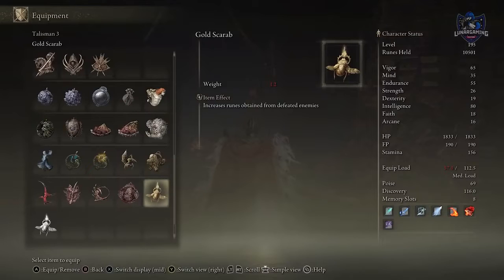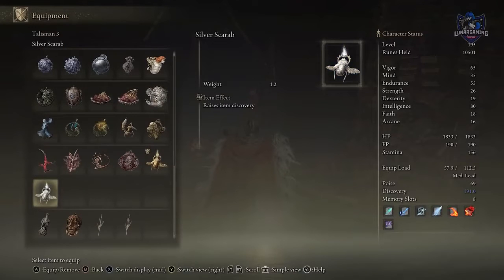When out exploring, two of the most useful talismans you can equip are the Gold and Silver Scarabs. One gives you a 20% increase in runes from enemies, which is a pretty huge increase, and the other increases your Discovery by 40% — that's the stat that increases item drops from enemies.